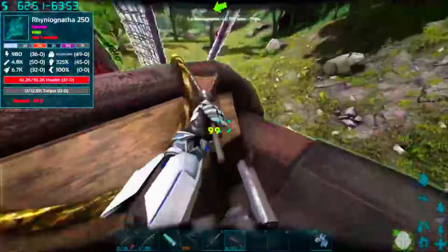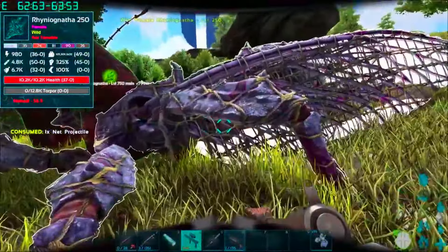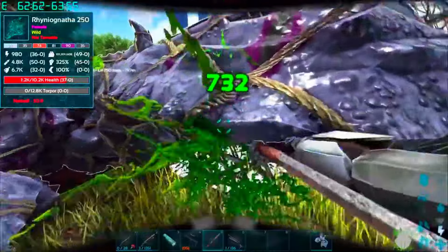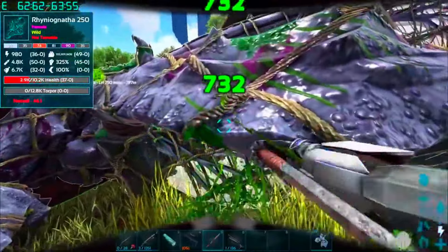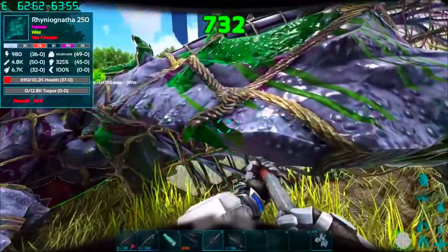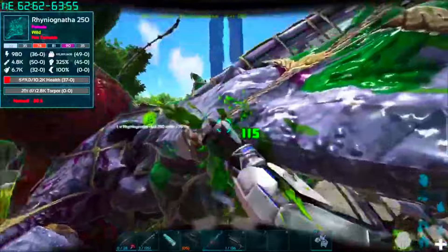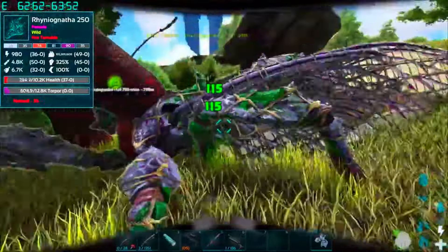Although 100% effectiveness is not required to get the insane power out of this creature, a net gun is going to be extremely helpful in taming it. Obviously in ASA at the moment we don't have access to the net gun, so this thing is actually somewhat even more difficult in ASA, especially because there are more of these things lying around. When taming one or killing one to get the pheromones, you can really get yourself in a pickle if another one comes around.